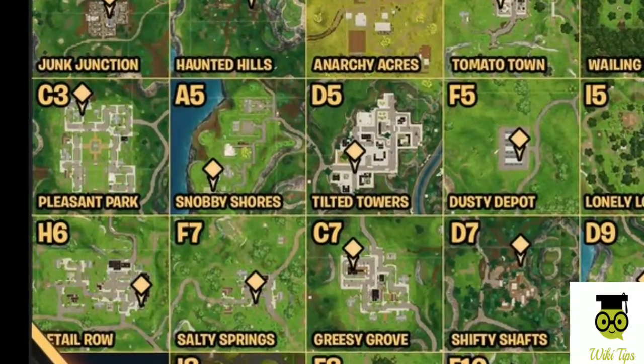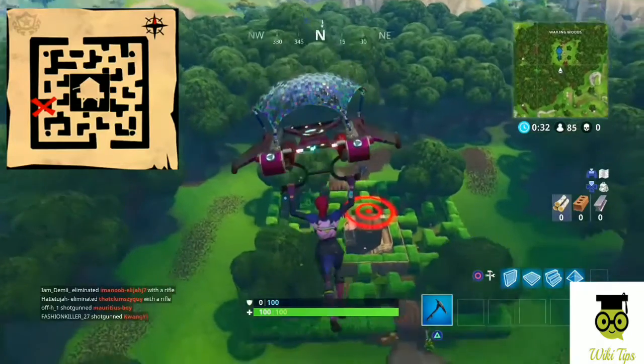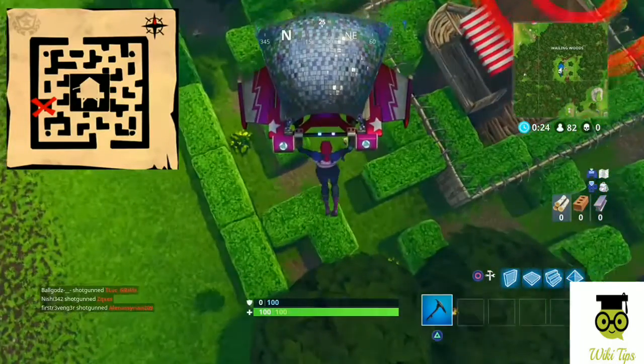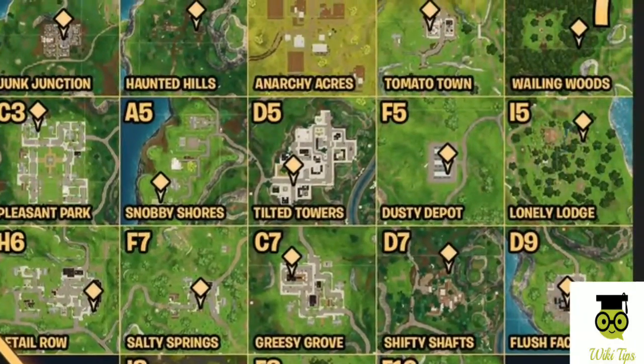This week we'll be heading to Retail Row to find the direction. The map is actually easier to follow than it's been before, so feel free to do it yourself. But if you'd like some guidance, here's where to find the treasure. Anyone who's played this game long enough, especially anyone that suffered through the chess challenge, will recognize this place immediately.